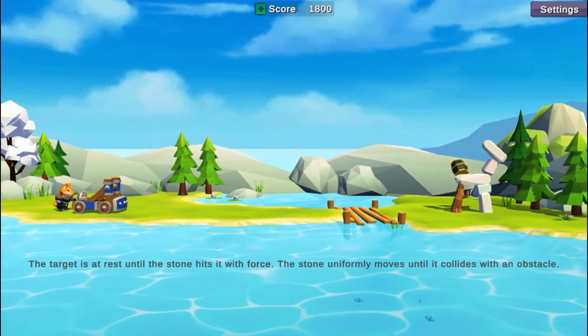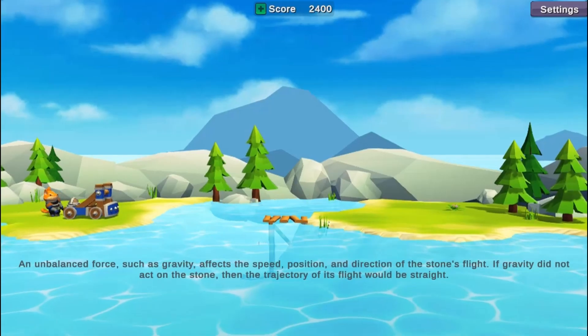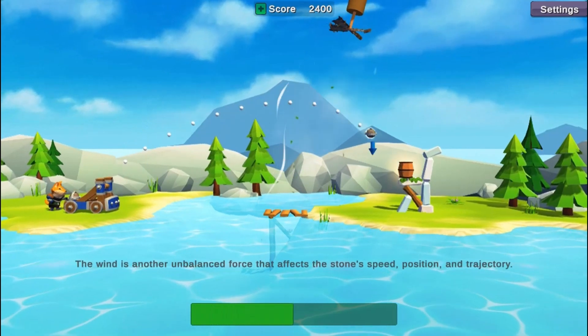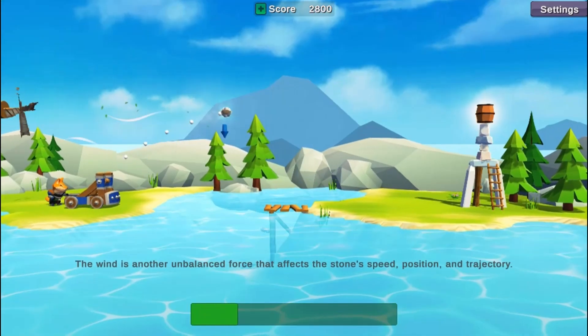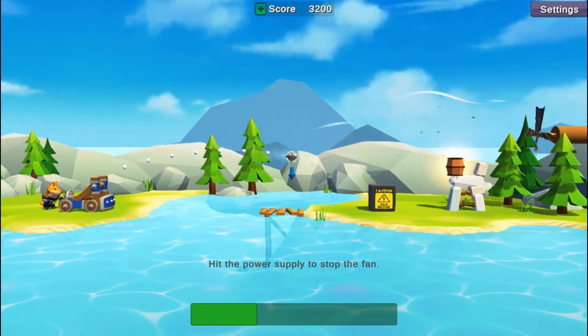Hit your targets to progress to the next level. Learn more about science as you read interesting facts to help you complete each level's task. Use your science skills to overcome obstacles, wind, and other challenges to move to higher levels to upgrade your catapult.